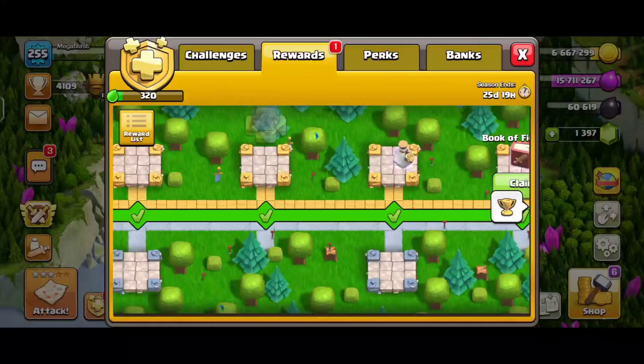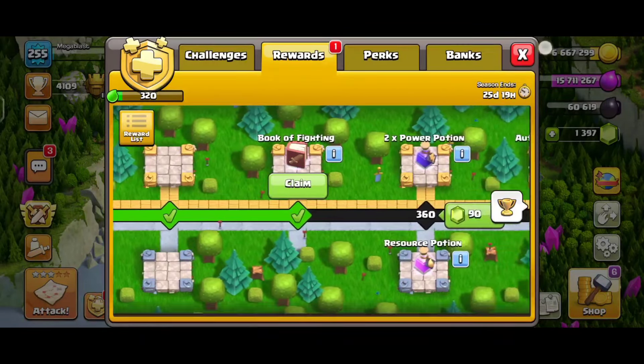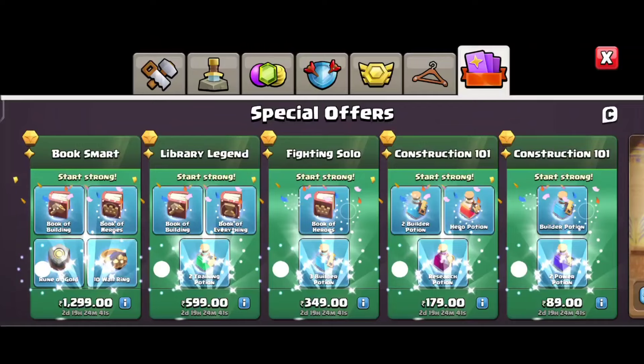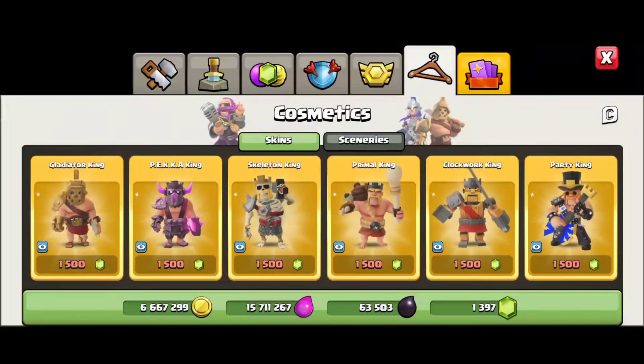I'm also getting a Book of Fighting. I bought the Gold Pass here with zero rupees. I have already shown the event offer on my screen. This offer is valid till April 8th, so try to buy the Gold Pass before that day.